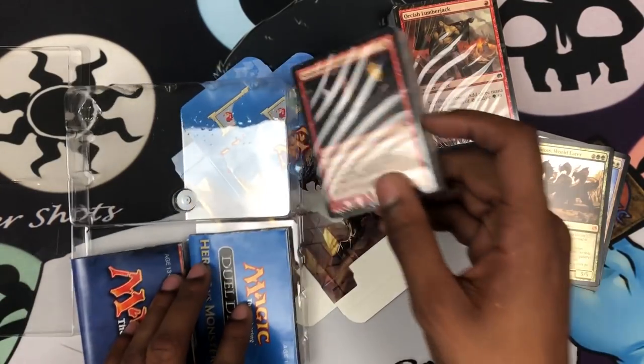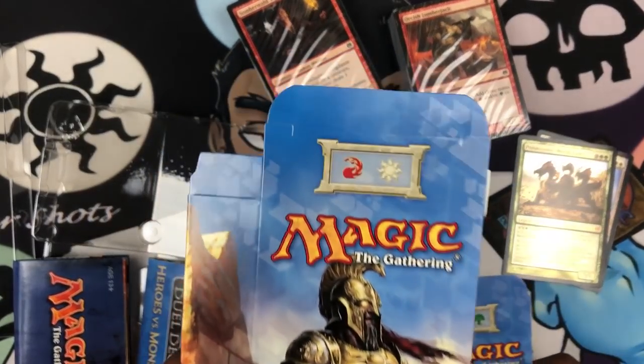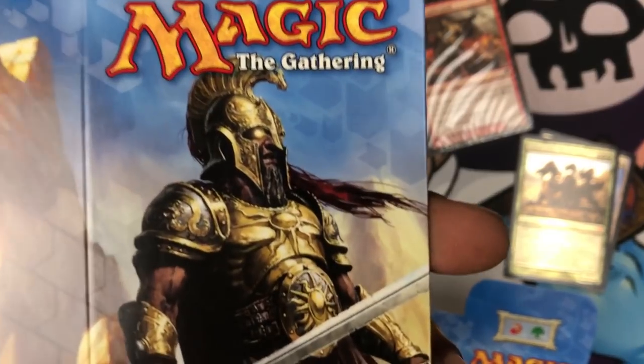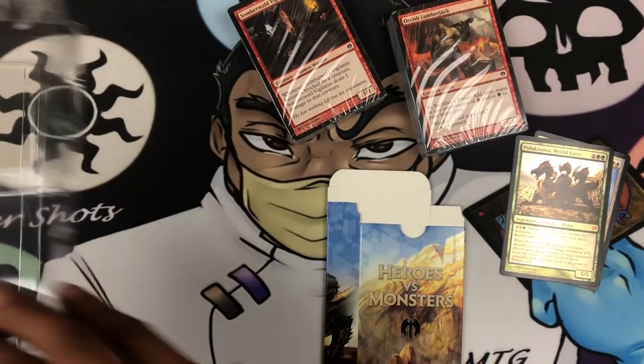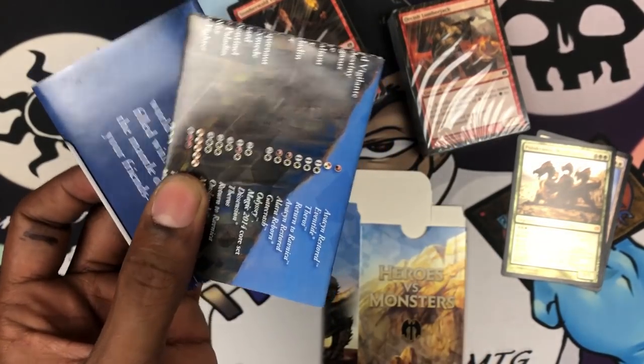This is the green deck. So we have a Gruul deck and a Boros deck — Boros is for the Sun Titan. These boxes I always liked because they're super cool to keep decks together, or lands, or whatever you need. Get all this packaging out of the way. Got our little guides and our deck lists.